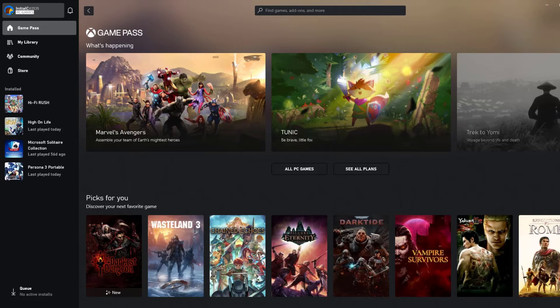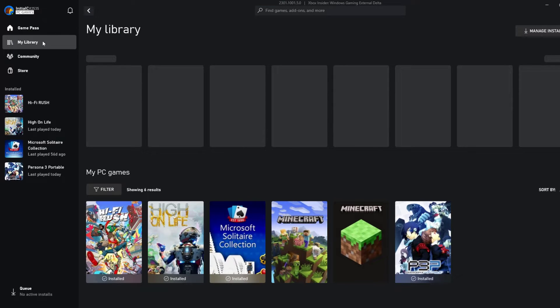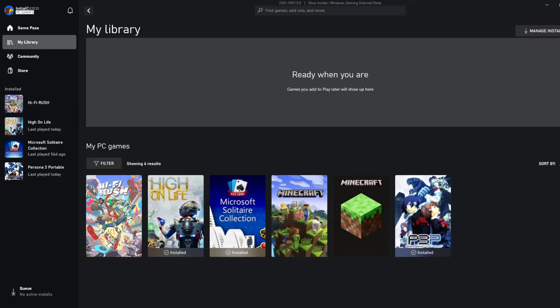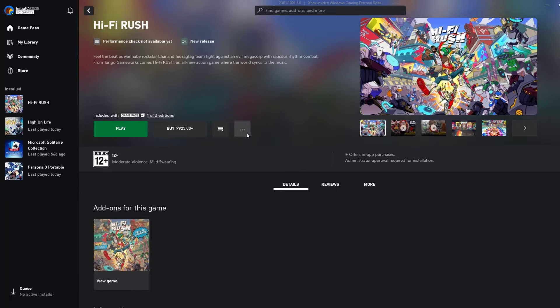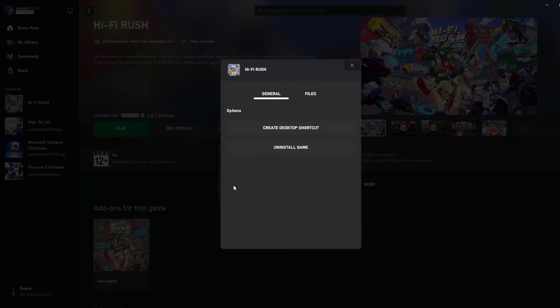To repair game files on PC Game Pass Xbox, open your PC Game Pass Xbox launcher, click My Library, click the game, click the three-dot icon beside the Play button, select Manage, click Files, then select Verify and Repair.